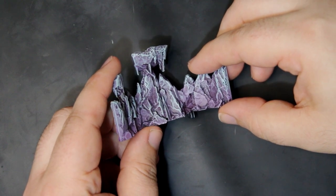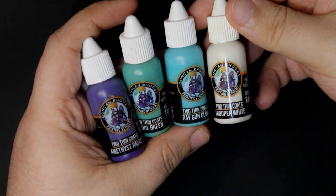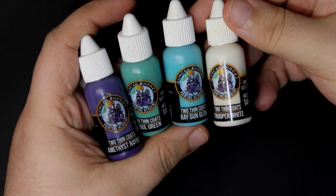This one we dubbed the Rave Cave, with crystal structures like this. You can really use any colors you like, but for this we used Amethyst Rain, Ghoul Green, Raygon Glow, picking out the top edges with a dry brush of Trooper White.